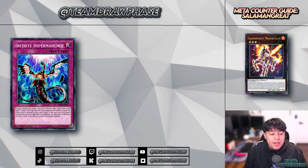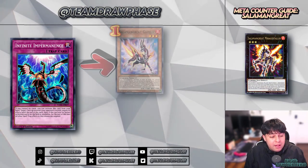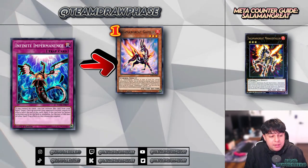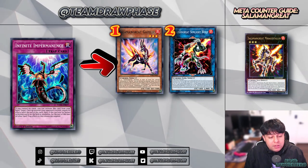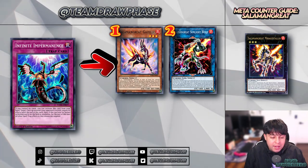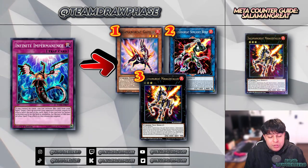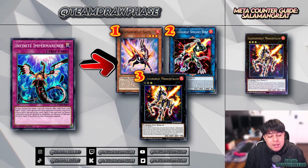Finally, we've got Infinite Impermanence, used to negate monster effects and crucial against Salamangreat. Target Gazelle if you miss the opportunity to Ash it — you can use Impermanence to negate Gazelle's effect when it's summoned. You can also utilize it on Sunlight Wolf if your opponent link summons into it and is about to retrieve a Salamangreat spell or trap from their graveyard. Your third option would be Mirage Stalleo — if you think your opponent is going to detach a material to special summon from the deck, using Impermanence here can stop their play in its tracks.